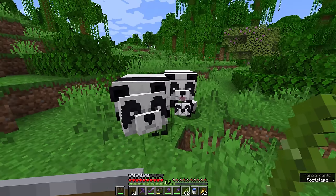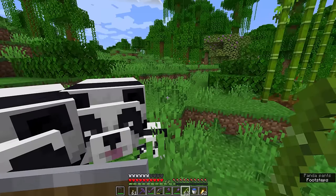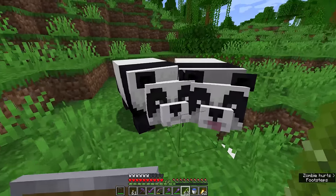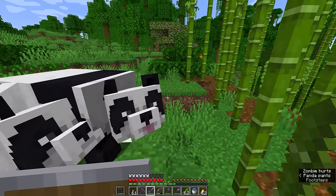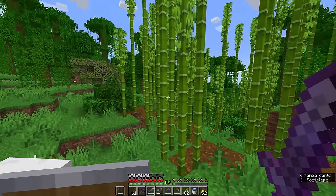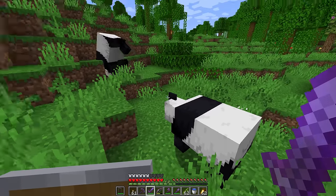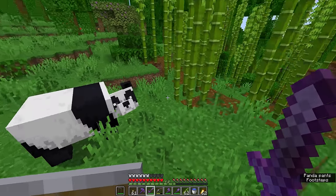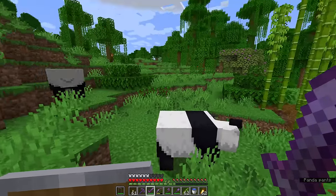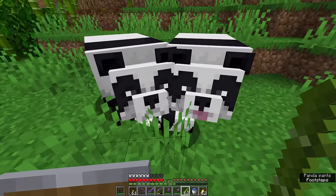There is a little bit more information about panda breeding on the Minecraft wiki I can clarify. Pandas will only choose to breed if there is bamboo growing — not just a bamboo shoot but a fully grown bamboo plant — within about a seven-block cube around them. So in the seven-by-seven area around these pandas, if they don't detect any grown bamboo they will shake their heads and choose not to breed. Make sure you plant bamboo with at least a seven-block radius around them, and that applies on both Bedrock and Java Edition.